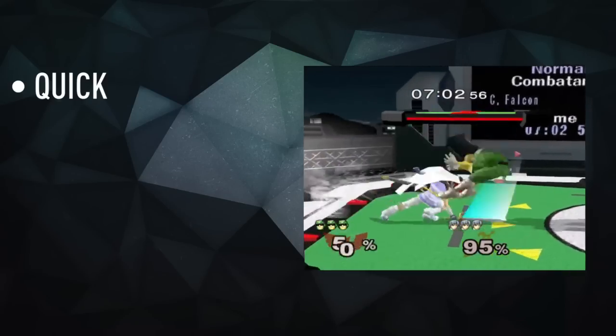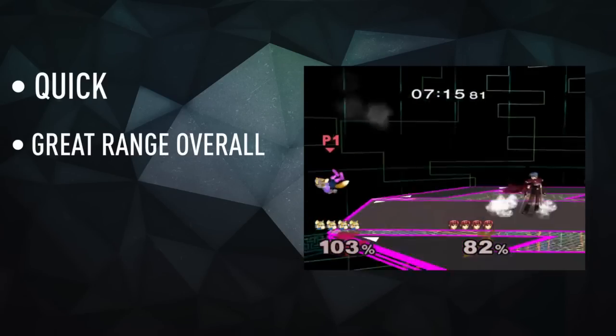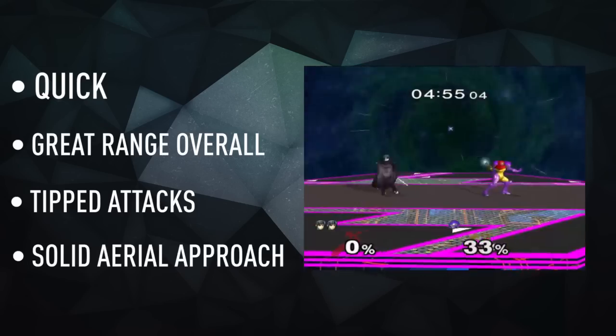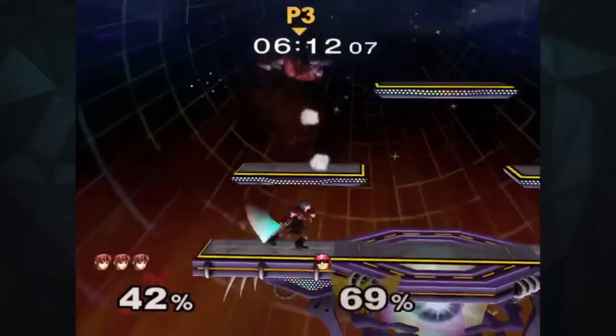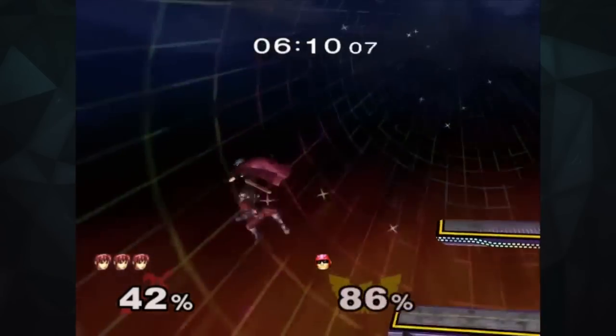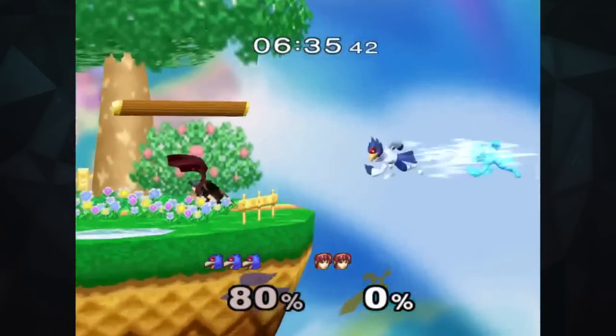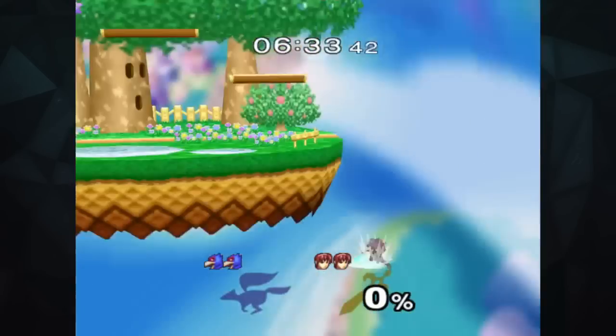So remember: Marth is quick, has great range in both his attacks and grabs, and rewards proper spacing with extra knockback and damage. Practice his aerial game, as it's one of the best ways to approach your opponent, and once you have them off the stage, capitalize by utilizing one of Marth's many edgeguarding tools — especially if you can get that spike down. That's always a crowd pleaser.